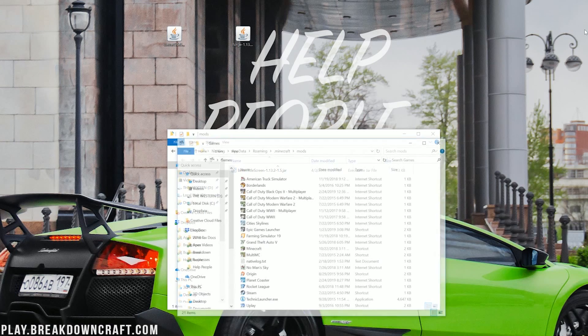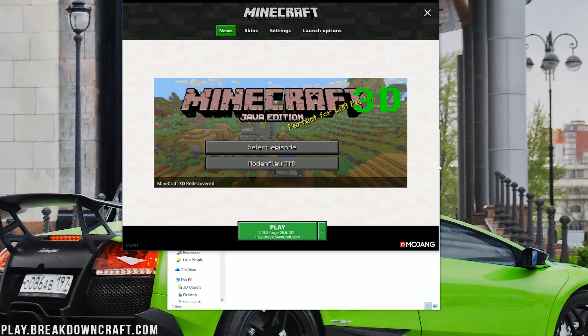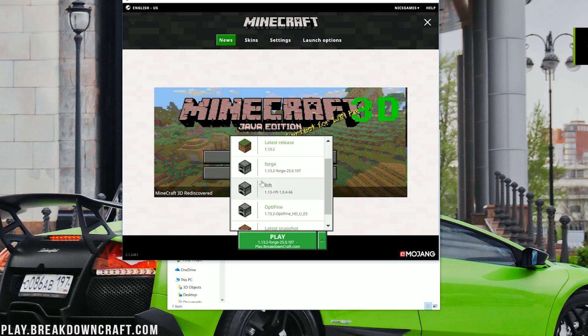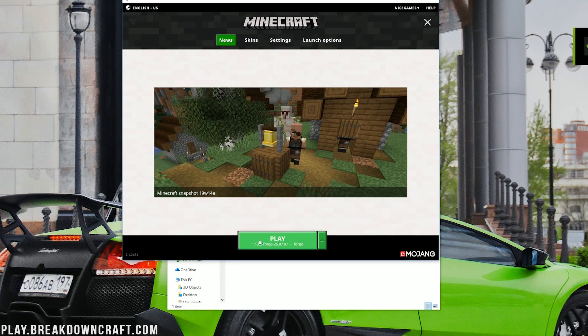Open up the Minecraft launcher. Once you're in the launcher, don't just hit the Play button — make sure you're selecting the correct version. Click on the little green arrow next to the Play button and you should have a profile or version titled Forge. If you have that, click on it and click Play.